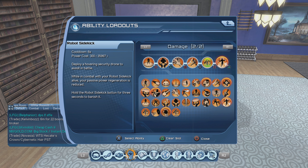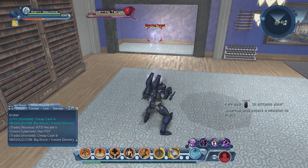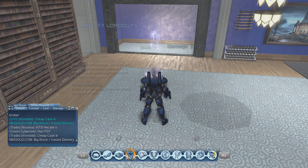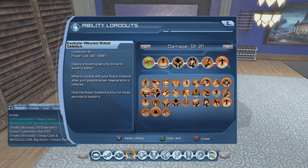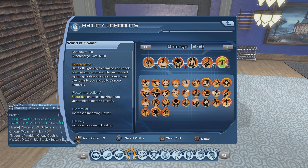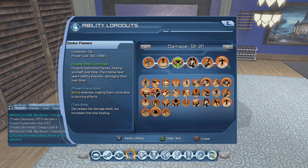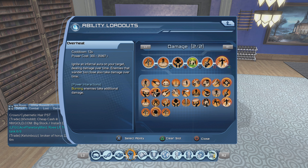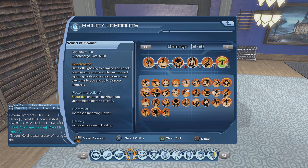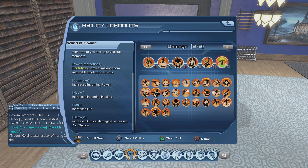Moving on now to the prec fire build. With the fire prec build it's: Robot Sidekick, Inferno clipped with Stoke Flames, Overheat clipped with Fiery Weapon, and Word of Power as the supercharge. All four moves are being clipped — Inferno with Stoke Flames, Overheat with Fiery Weapon — these must always be on cooldown. You do your Brawling mastery, and then you've got Word of Power for the supercharge to get increased critical damage and critical chance.